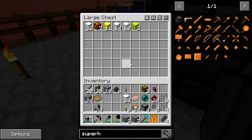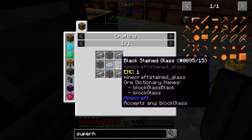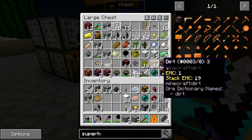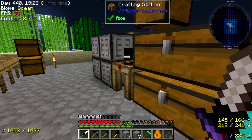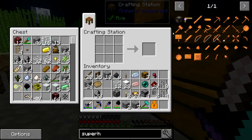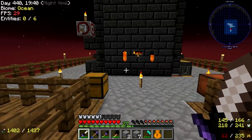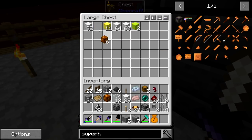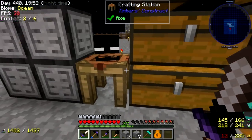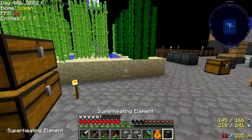Now we need to get some osmium ingots, which I have right in here. We need glass — we have the steel, we just need glass. We have some glass right there. Now we can make the machine chassis. Then we need a couple of copper ingots — this is why we need better storage, because I've got no idea how much stuff we have. Let's make some copper ingots and add the redstone. Now we should be able to move all the items over — superheating element has been created.